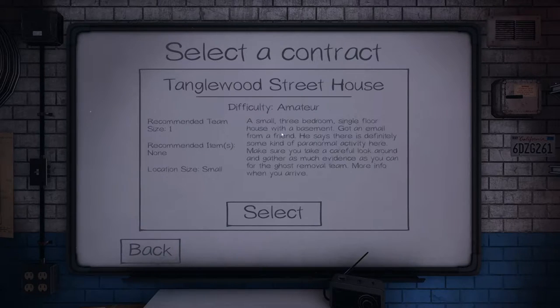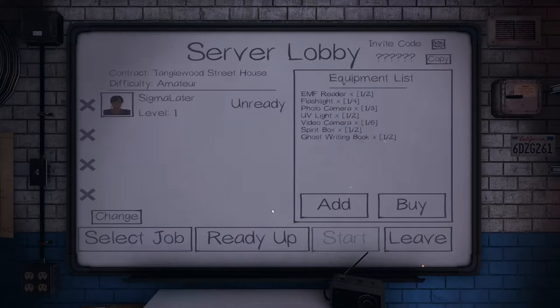A small three-bedroom single-floor house with a basement. Got an email from a friend — he says there is definitely some kind of paranormal activity here. Make sure you take a careful look around and gather as much evidence as you can for the ghost removal team. More info when you arrive. Recommended items: none. Location: small.